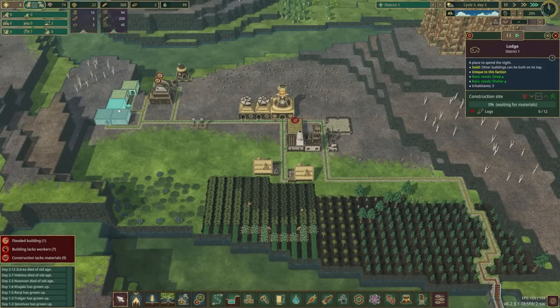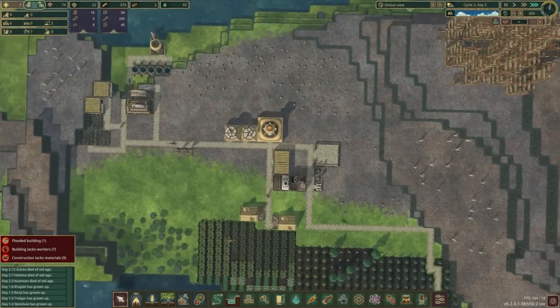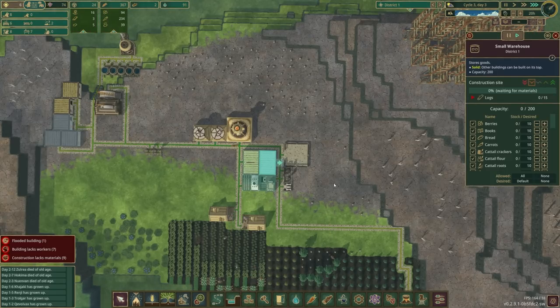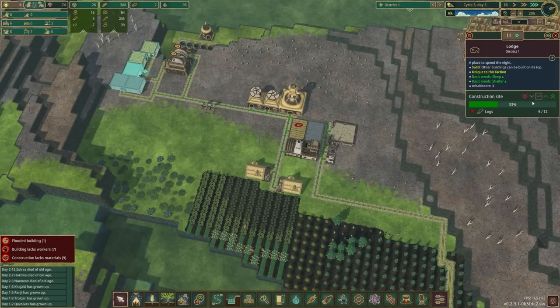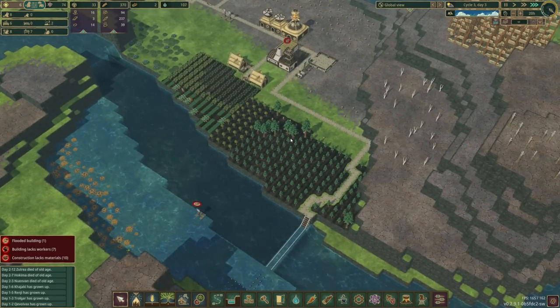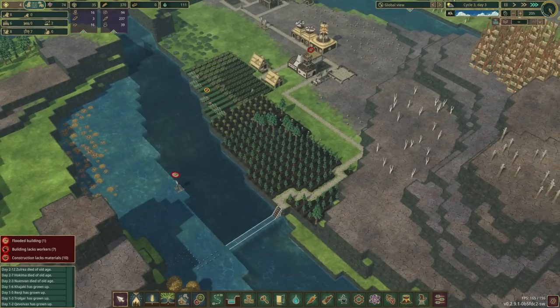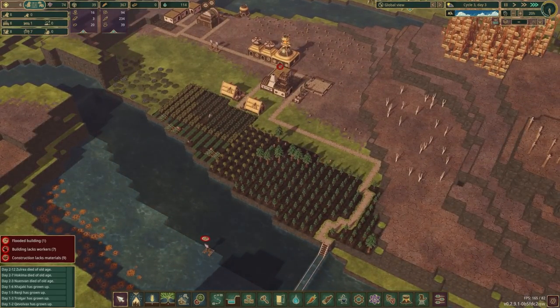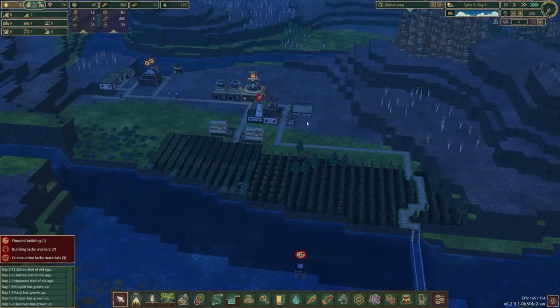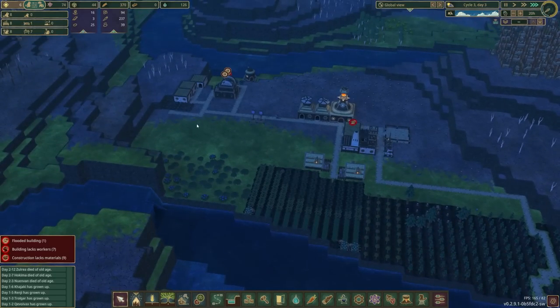As soon as we have at least three lodges built I'm going to build another warehouse. I could go ahead and put it down at low priority, or just make all the lodges high priority and the warehouse normal priority. We now have plenty of material popping up so I think we're going to be alright. Food and water are going to be just fine. I think we'll go through the rest of cycle three and the next drought and call it a day for today's episode. We can now start having some baby beavers — and there's one already, that was really fast!